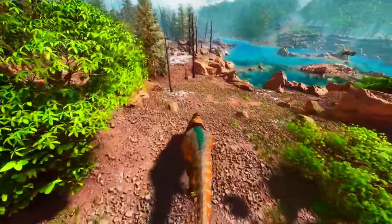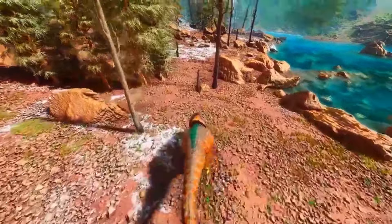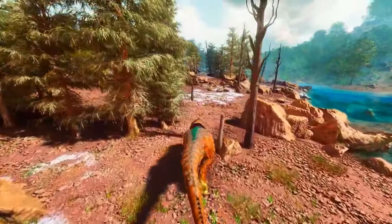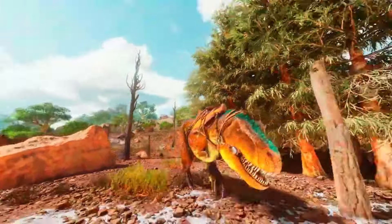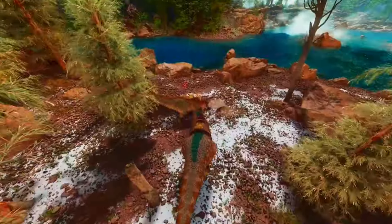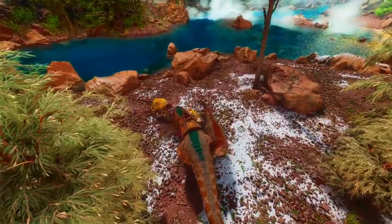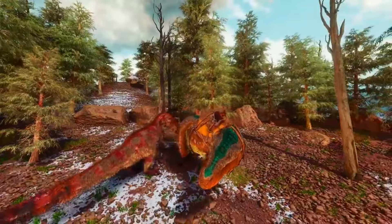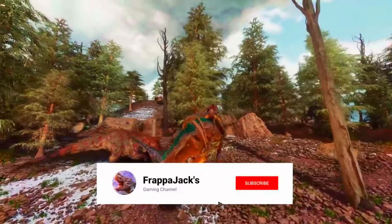Some other creatures like the Spino and the Allo can't really compete, especially when it comes to health. The Spino does do a little bit more damage than the Rex but it doesn't have enough health to keep up with it, which is why in my opinion the Rex is a more powerful creature. Creatures like the Stego pale in comparison — the Rex is just so buff and beefy.